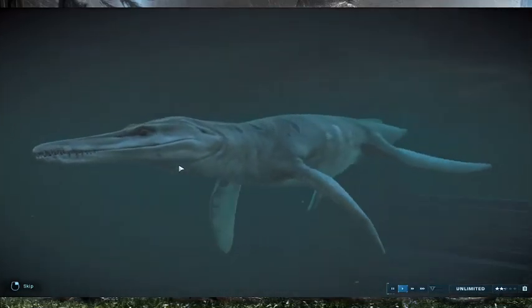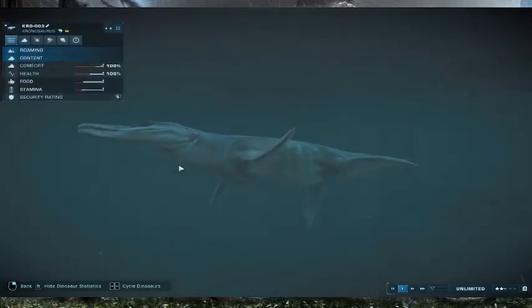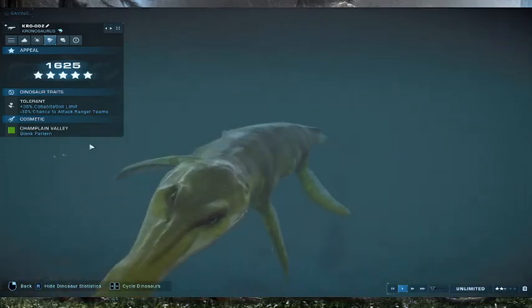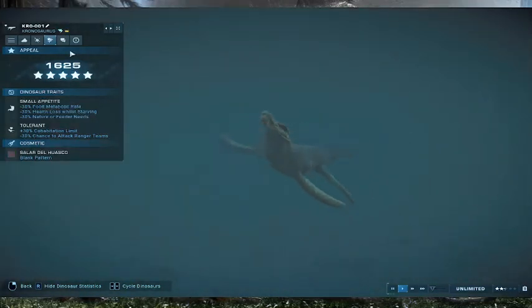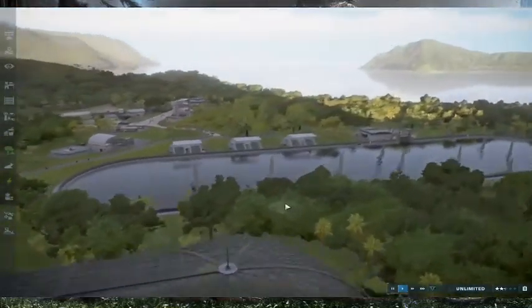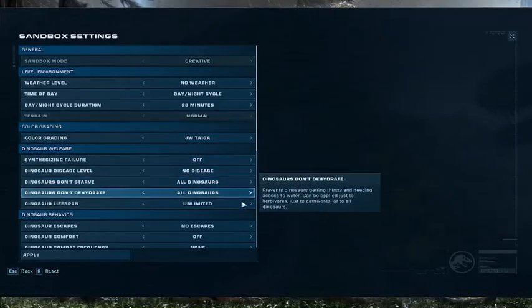This one I just put a random pattern, and then the other two are base patterns. I really want to see if they can do something — this is the Champlain Valley blank pattern and this is Saro del Huasco blank pattern. Look how many shark feeders I put in here — I want to see if we can get these guys to eat a shark.